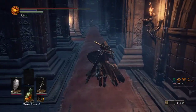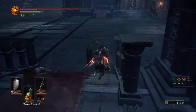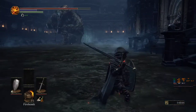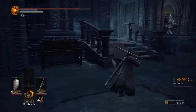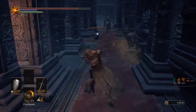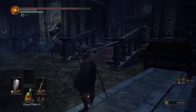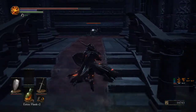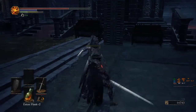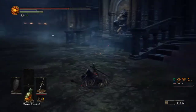Titanite shard - nice. More Thralls and the giant club knight. I'm thinking I might want to try to kill the Thralls first - but they look like they're stuck together. Can we only pull the Thrall now? Yeah, we did it.